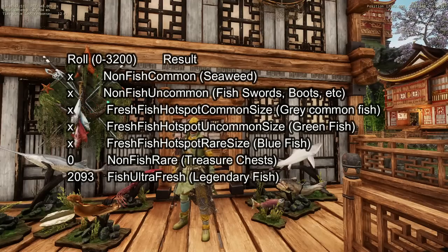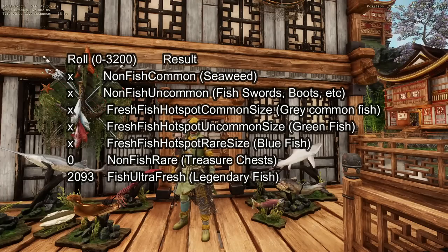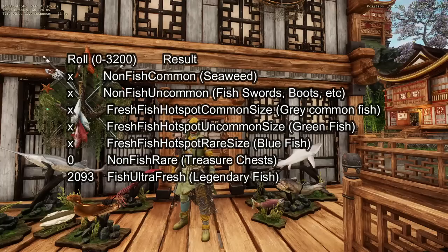Where you see an X on the table, that outcome is now completely excluded from your potential catch because your minimum roll will exceed the window that produces that outcome. The rare fish have been completely excluded. With this luck you will always catch either a treasure chest or a legendary fish — at a 65.4% treasure chest and 34.6% legendary ratio. If the music buff becomes common, it shifts to roughly 59% treasure chests and 41% legendaries.